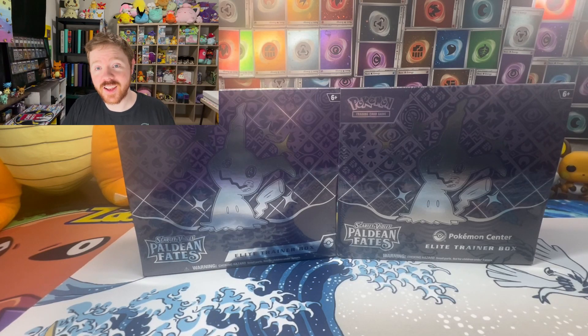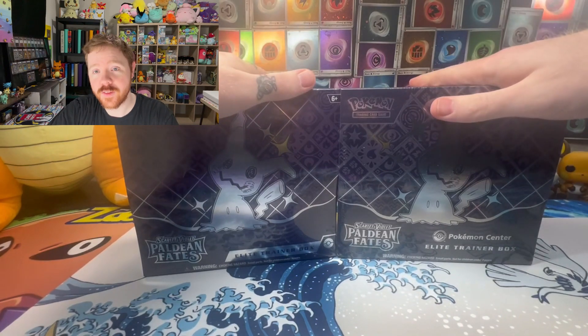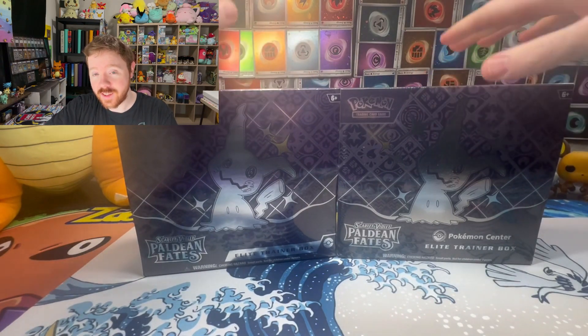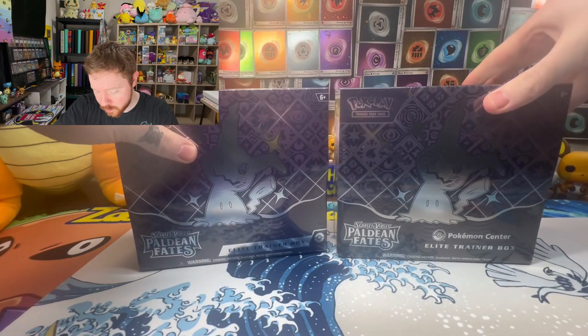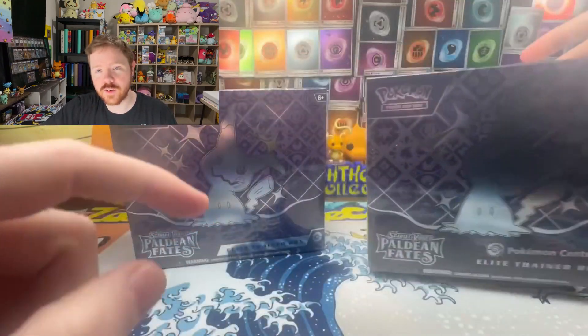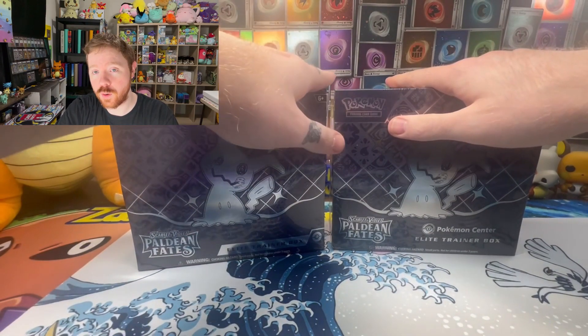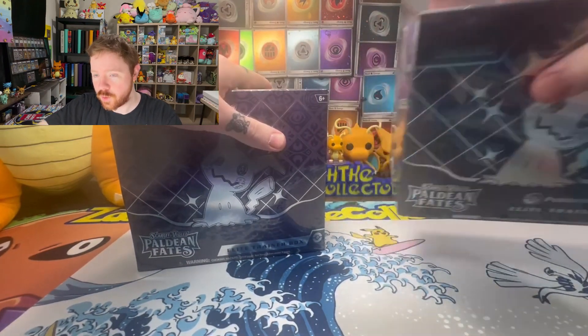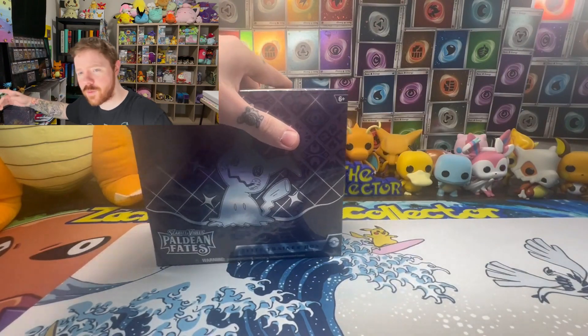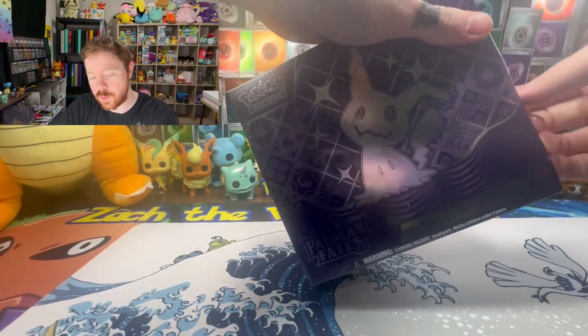What's up everyone, I'm Zach the Poke Collector and in today's video we're going to be opening two Scarlet Violet Paldean Fates ETBs. This one on the right is nice and special — it is the Pokemon Center version. I always like to open one just to get the promo for the promo binder, but we'll get to that second. It's kind of a battle — a little unfair because there are a couple extra packs in the Pokemon Center one.